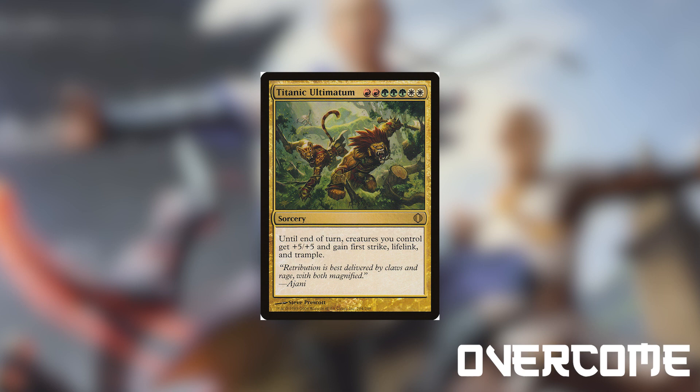Finally we have Titanic Ultimatum, which for 2 red, 3 green, and 2 white gives all of our creatures +5/+5, first strike, lifelink, and trample. If this isn't a glorious way to end the game, I really don't know what is.